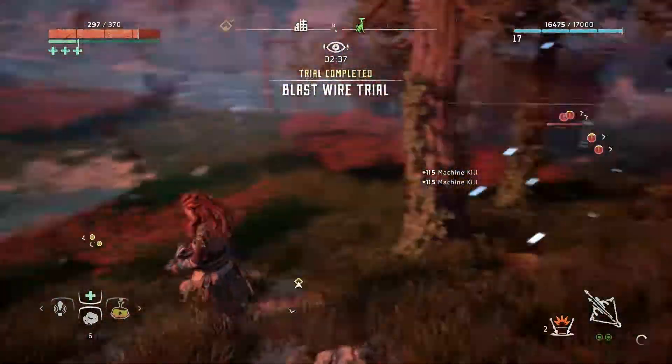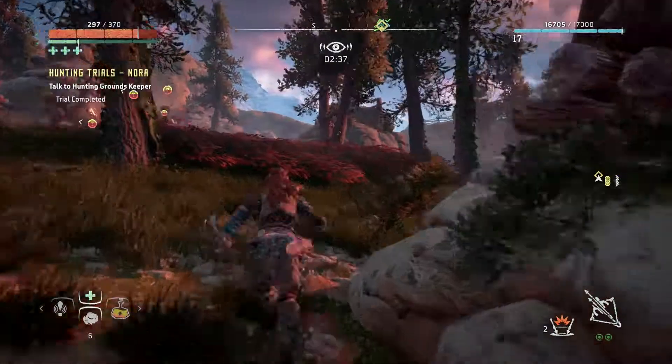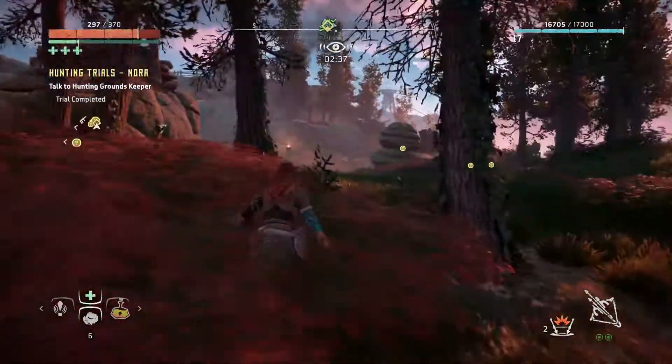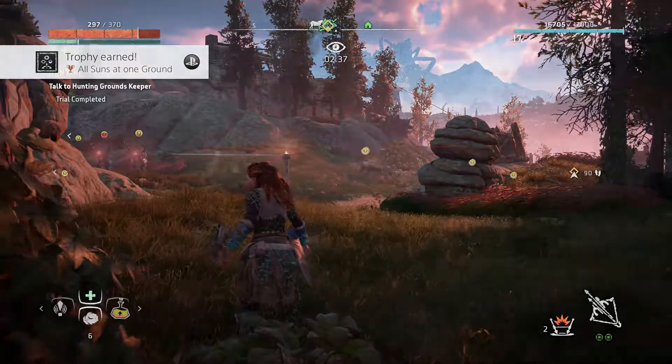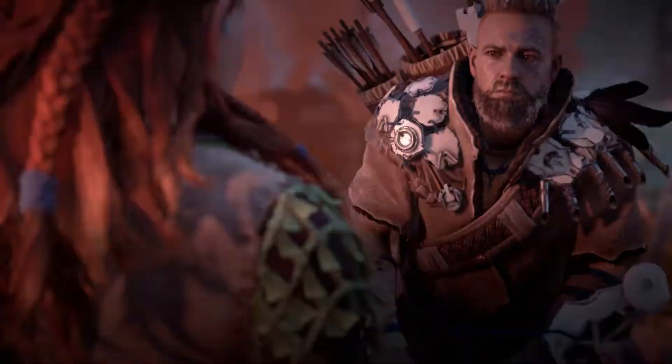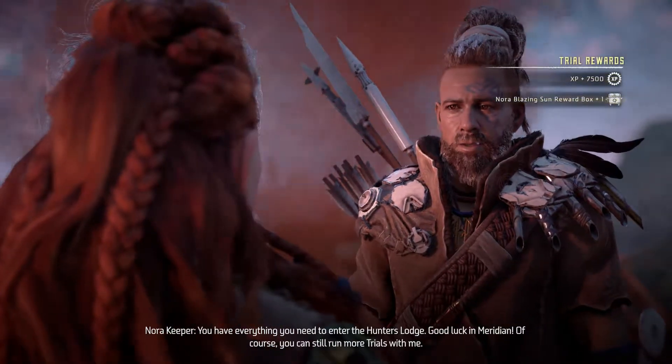If you just try and single them out it's not going to be very easy. Right here I got two of them again, super quick. You can get up right beside them and just put the wire down there and you'll be fine. It's not really all that hard. Just make sure they're in groups. Go back to Caper, talk to them, and you'll be done - you have everything you need to enter the hunter's lodge.